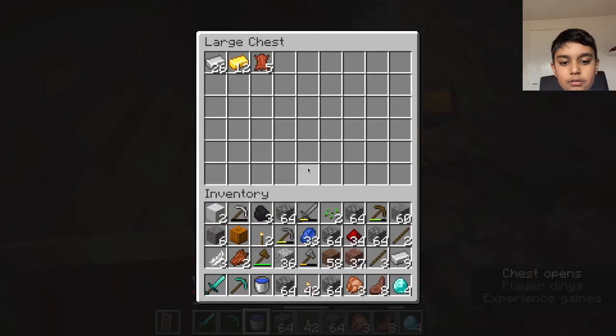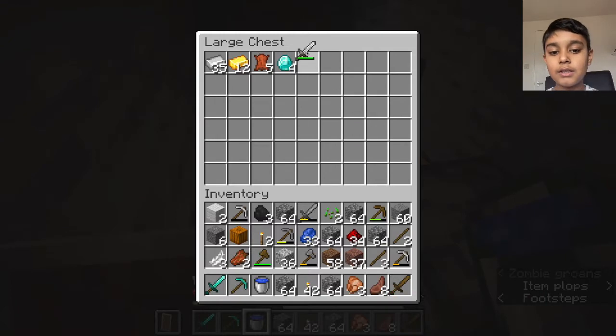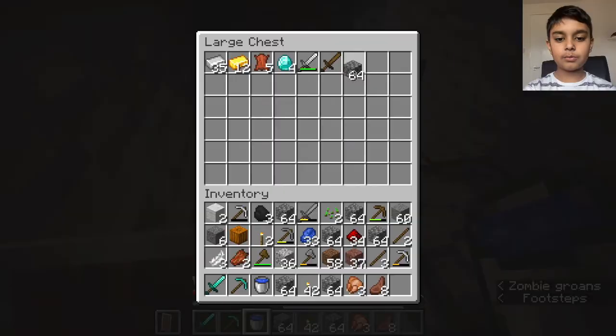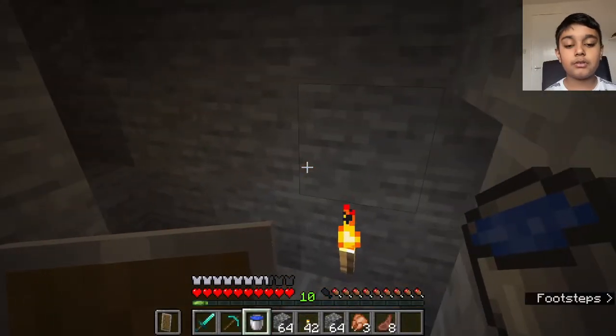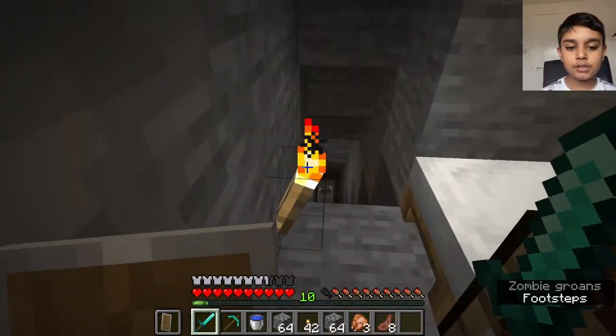Let's just put this wood back, throw that stack of cobblestone, and put it in our stack of iron. Also, leave stuff here that you don't need — like I don't need that wood. So we're gonna be enchanting diamond stuff.